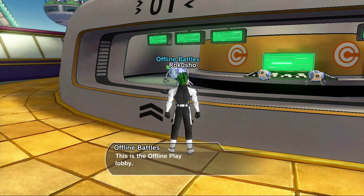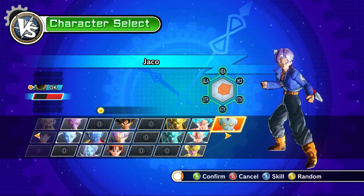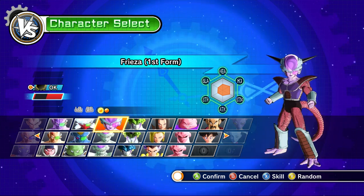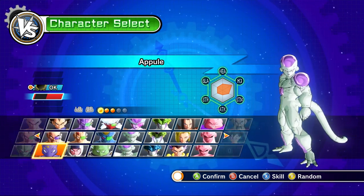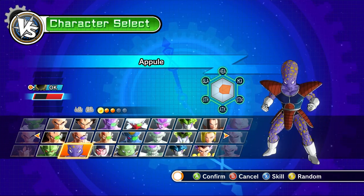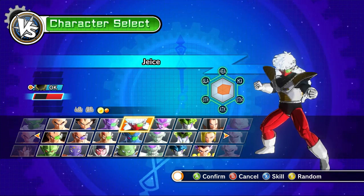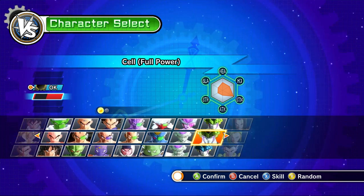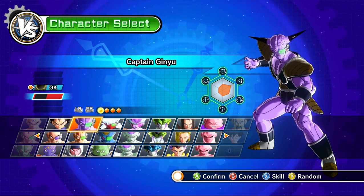Alright, I need a one-on-one battle to get a little bit of cash and hopefully level up. Let's choose an opponent. I hate Freezer because he's annoying, but let's choose an easy character. The Ginyu Force — why not? The Ginyu Force is pretty easy. There are only two Ginyu available, so let's go against Captain Ginyu.